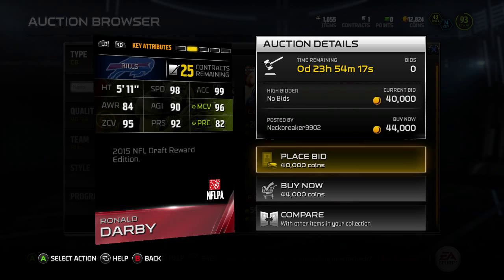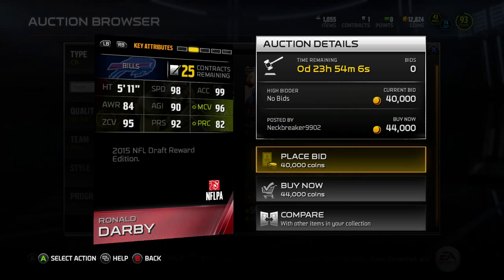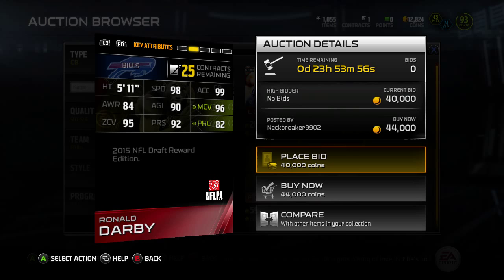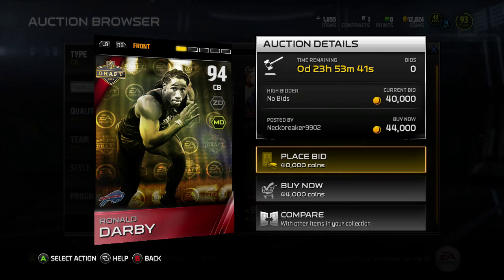He also looks like a really good card, especially with that 98 speed and 99 acceleration — really, really nice speed. Really nice jumping even though he's only 5'11"; 97 jump is really good. He should still do pretty good against jump balls because he has really good jump and really good spec catch, so he'll get the better animations. His awareness isn't horrible, and with that speed he just has makeup speed anyway. 98 speed and 99 acceleration is just going to be really nice for a cornerback, so I see why he costs as much as he does.